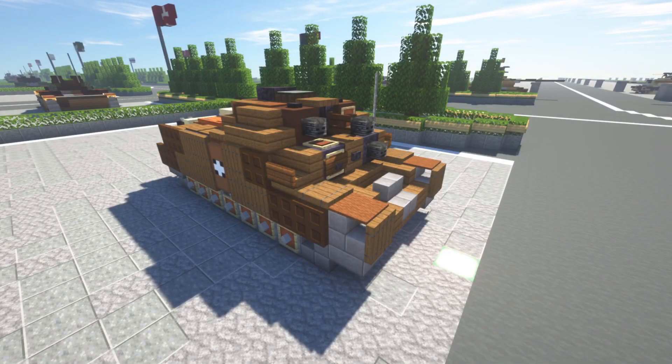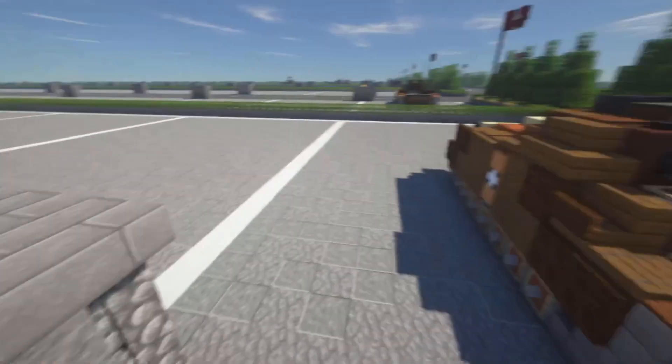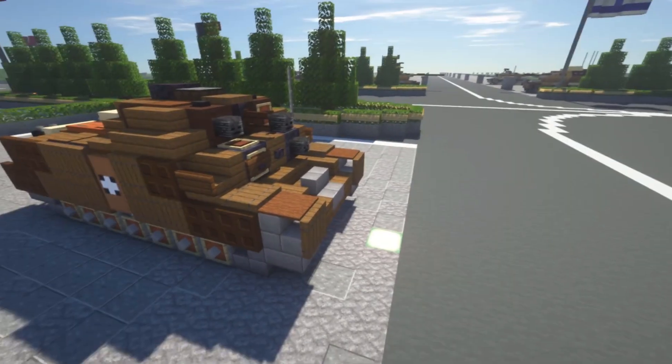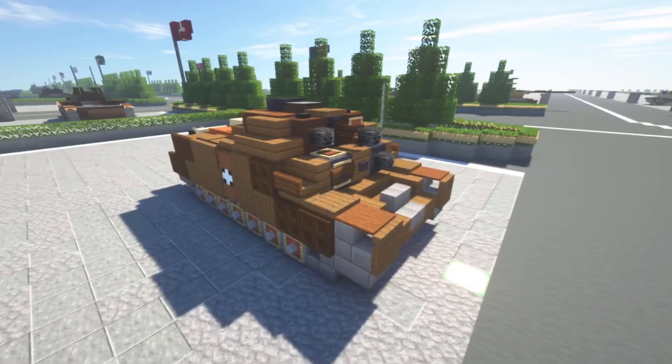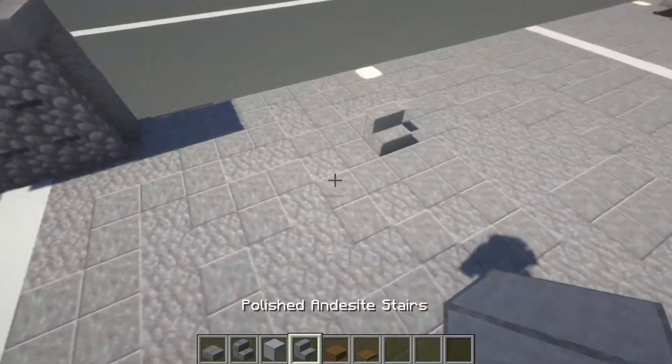Hello everybody, welcome back to another Minecraft World War II build tutorial. Today we're going to be doing the Turan 2 medium tank. This is going to go with the Turan 1 and also the Turan 3 once I get to recording that. The Turan 2 is just an up-gunned version of the Turan 1 with some additional armor. The differences in this build compared to the Turan 1 are not all that drastic. I did change the paint job, and the interior is literally the same — there's no real difference on the interior of the Turan 2 from the Turan 1, but the exterior is substantially different. So we're just going to begin swiftly with the build.